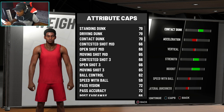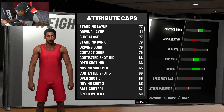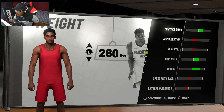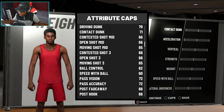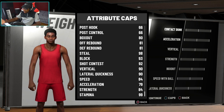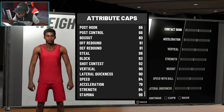If you max out the weight, you get contact dunk, strength, and box out. Box out is 82, which is a small improvement. Contact dunk is 79, which is almost like a slashing ability. But if you keep it to the regular weight of 225 pounds, contact dunk is only 71 and box out is 80 — only one less, which is not bad — but your speed is still 84. So all this — speed doesn't apparently get affected much by the weight.